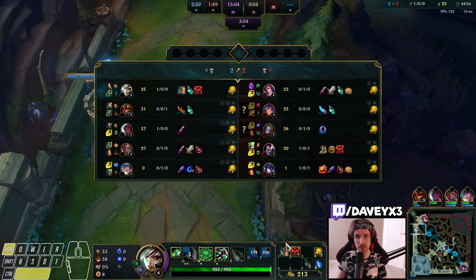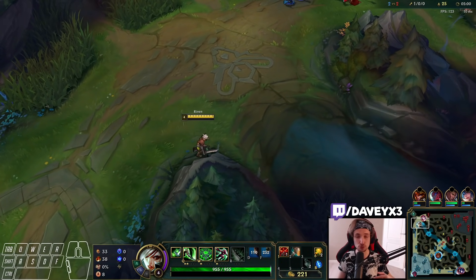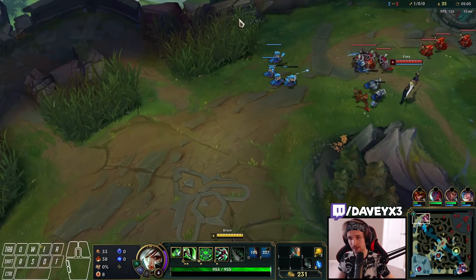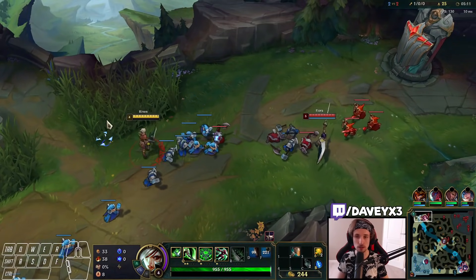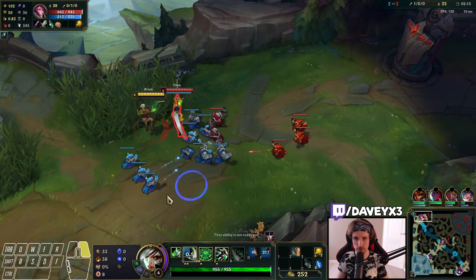Secondly, you can sidestep a parry, which most people don't know. So if you Q into Fiora, you can basically move to the side and dodge the parry. Even though it hits, it doesn't actually land the stun or anything at all if you do it perfectly. So this matchup heavily comes down to the way you move.